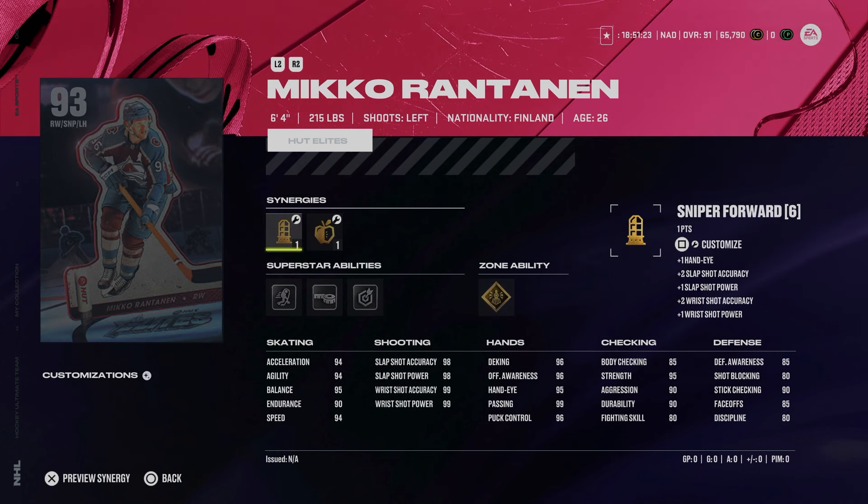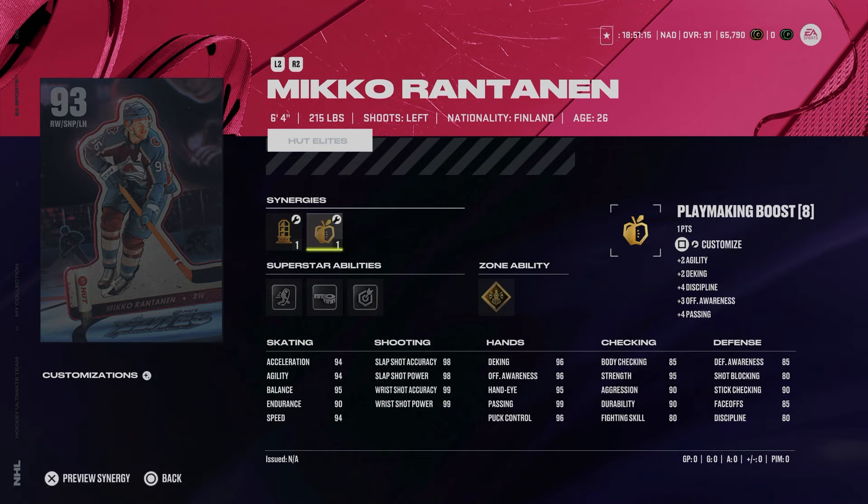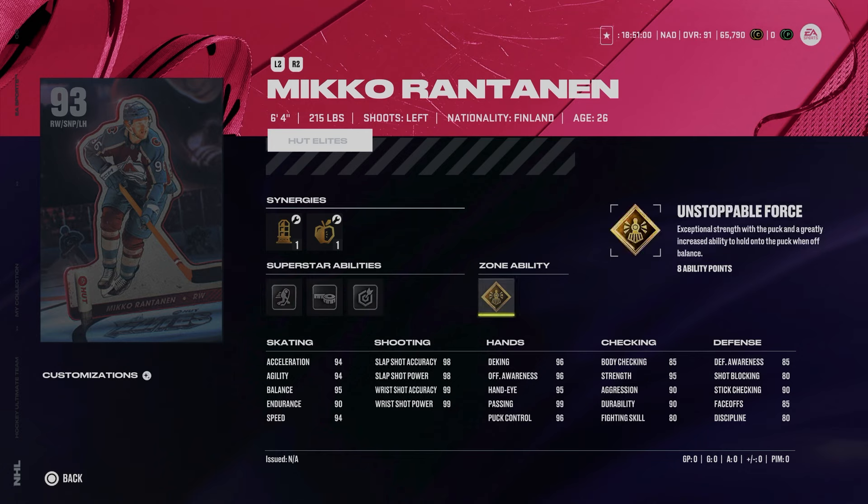There's the 93 Miko Rantanen, 6'4", 215, with power and sniper forward as well as speed boost, agile dangler, and playmaking boost. This card can get to 96 speed, 94 acceleration and agility, 95 balance, and 90 endurance — a clear discrepancy in performance versus Kaprizov. He's got a max shot, max hand stats, gold unstoppable force, snipe, tape to tape, and silver 1T. For anyone in division 1 and 2 this is a great option, though I'd personally rather have Svechnikov because he plays better than his attributes.